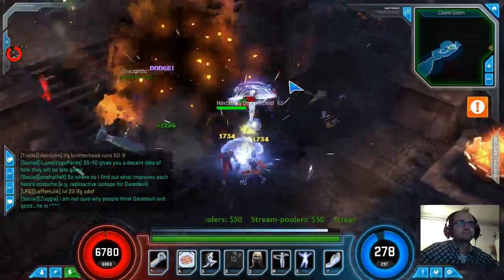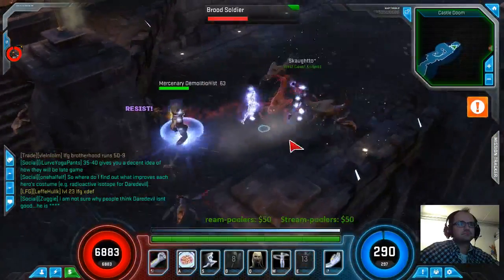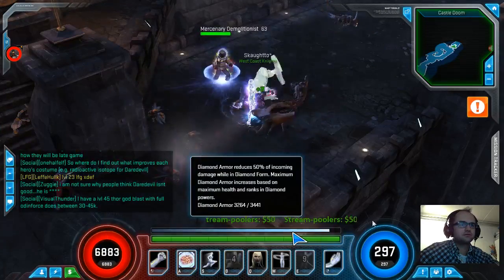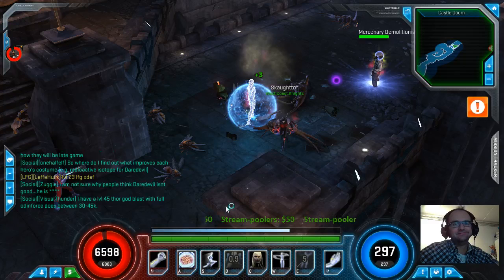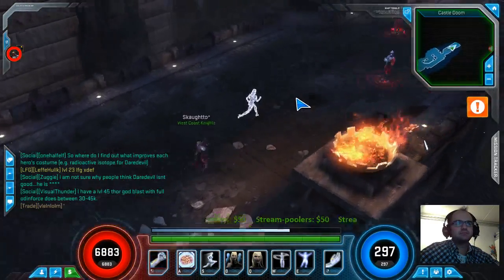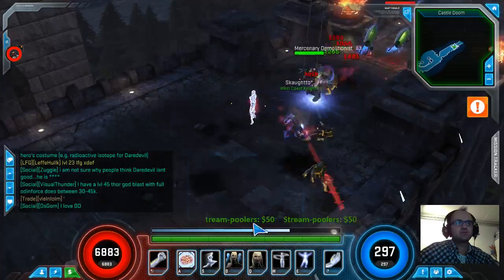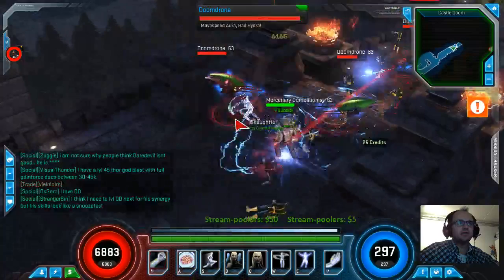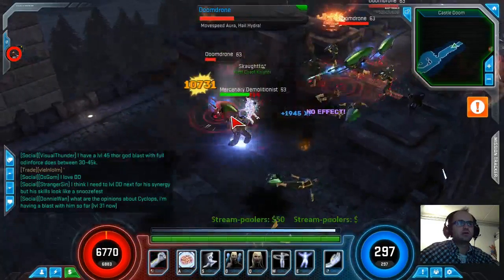I'm not familiar with Emma's abilities, but I know she has that diamond skin ability that increases her defense. The way the diamond skin works is that as long as I have diamond armor, I remove 50% of the incoming damage, and I already have 15.6k defense, so the damage I take is already quite low. Yeah, my Daredevil's defense is only 5,000.